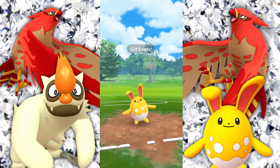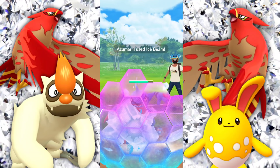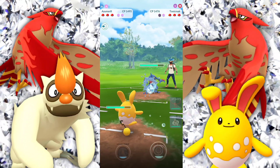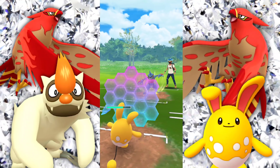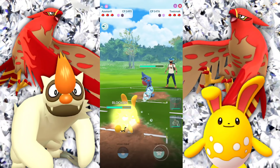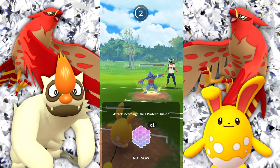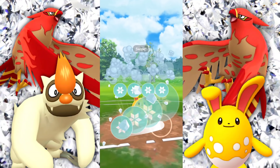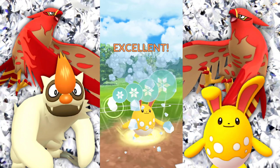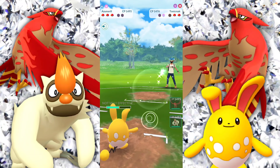Going into Azumarill and they're going into Toxicroak here, so we have to look out for the Sludge Bomb. They are building up a good amount of energy — I think I shield this up and they bait us. So very nice bait. They're getting to another Ice Beam, but they're going to be getting to another charge move here — this is probably going to be Sludge Bomb, so we will be shielding that up. Unfortunately using two shields on the Toxicroak. They don't want to shield theirs, and we're going to be able to farm down.